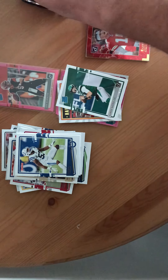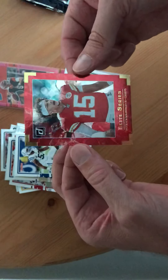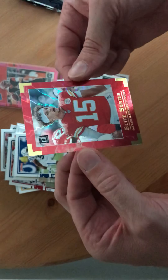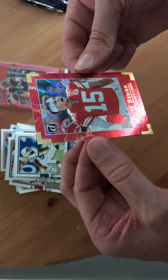So let's check this out, finish out the pack. Elite Series Patrick Mahomes — these cards are sick. They got these lightning bolts, as you can see. Looks like one of my arch nemeses that I might have to defeat one day. Like Electro.